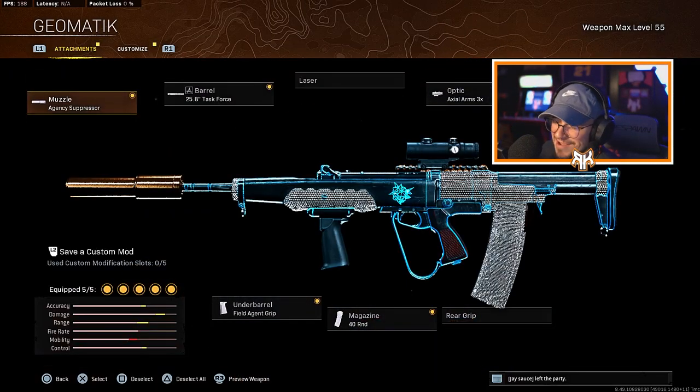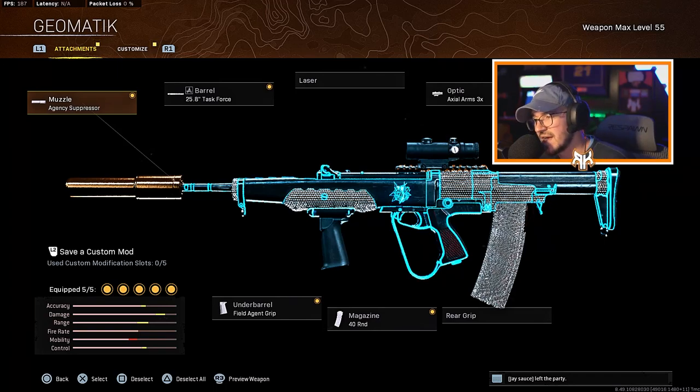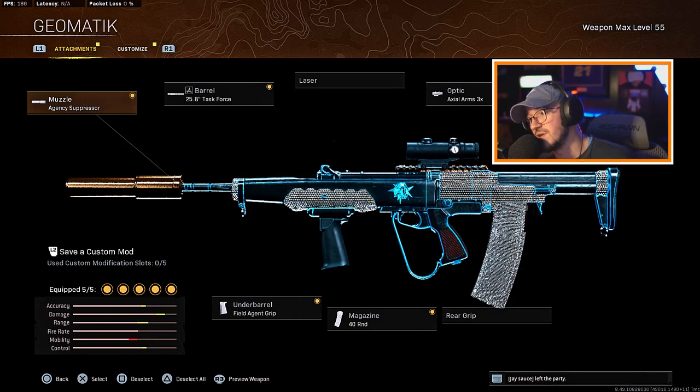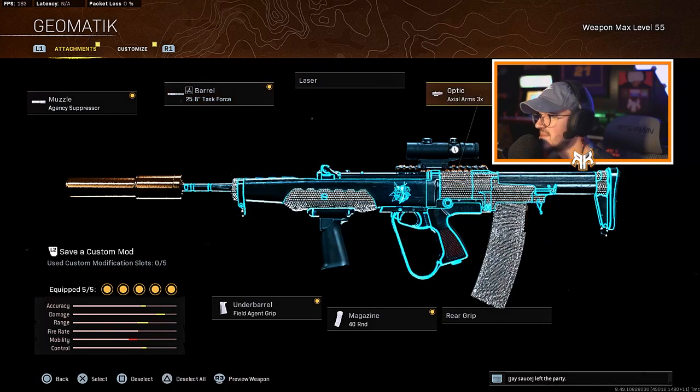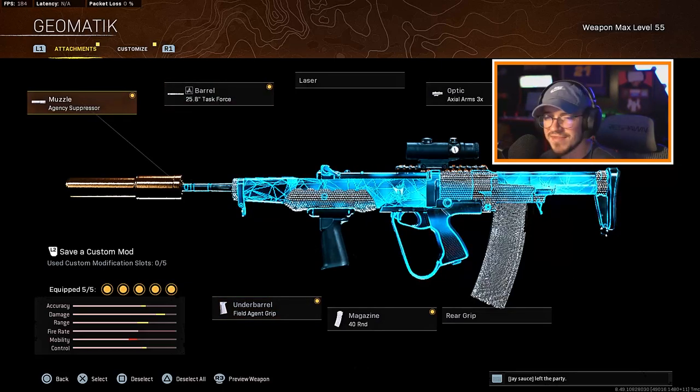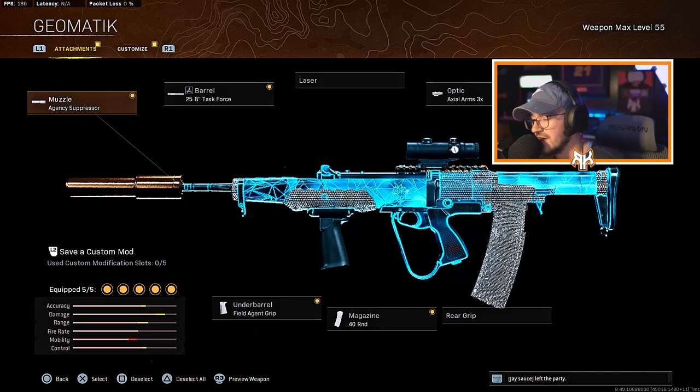I mean I really don't know - up close and at medium range it smacks and hits very hard, but long range the recoil starts to get a little bit different, unlike it used to be in the past. For the muzzle we're running the Agency Suppressor, the 25.8 Task Force barrel, the Axi Arms 3x for the optic, 40 round mag, and the Field Agent Grip. This still packs a punch but it's not the same EM2 that we had a month ago before it got nerfed.